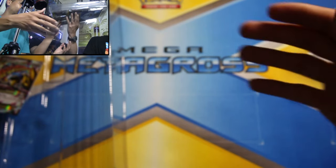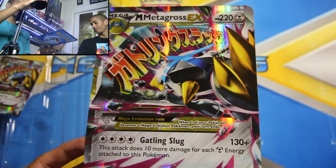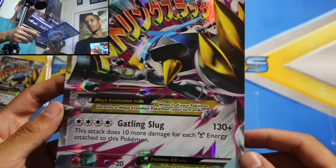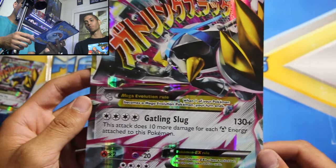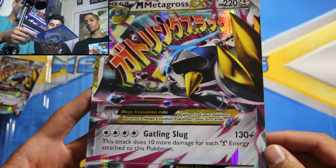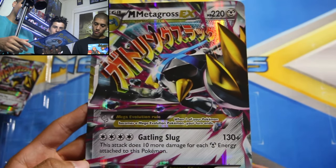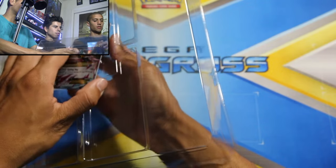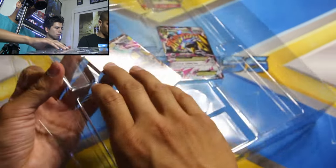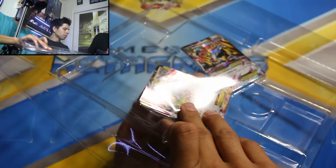Let's get the big Jumbo one out. This is the Jumbo Mega Metagross EX — it's a shiny Mega Metagross. Look at that — 130 damage plus, 220 HP, Steel type. It's really interesting because he's Steel type but uses Colorless energies for his attack — four Colorless. And he is promo number 35. Just to note, they gave away a shiny Diancie at the release of a recent game.